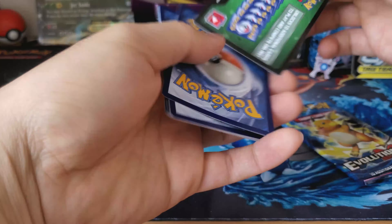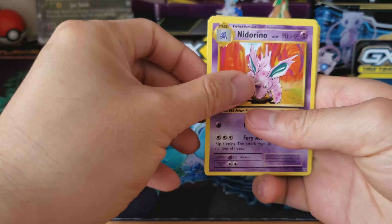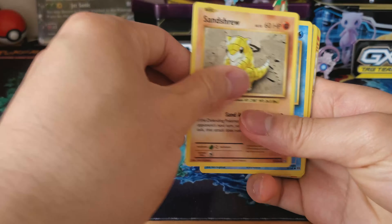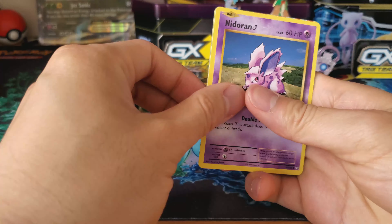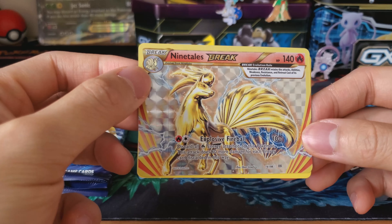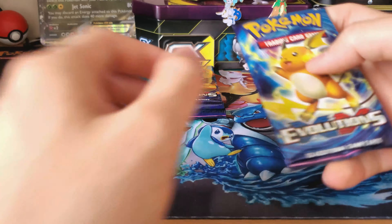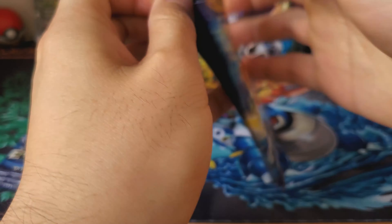Code card for that. So we got a Snubbull, Slowbro Spirit Link, Pokedex, Sandshrew, Poliwag, Diglett, Seel, Snubbull. Ninetales Break! The first break card of the channel, I think. Ninetales is a very elegant Pokemon. And a Dugtrio. Love that Ninetales Break. Not sure what the difference between the Break and the GX cards are, but it's nice to see some nice art.